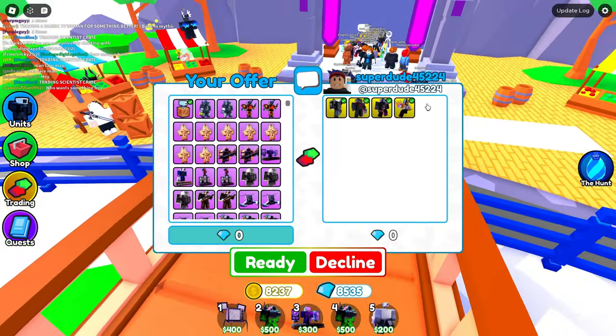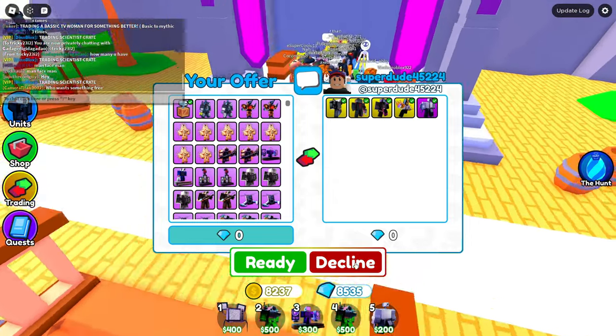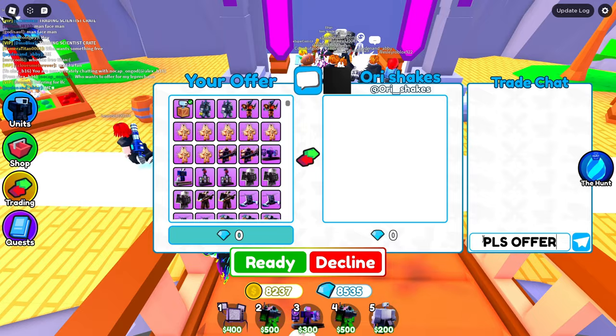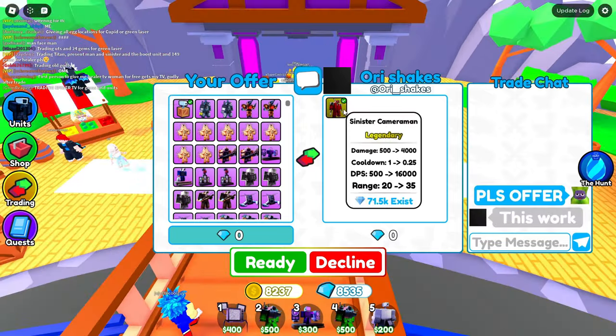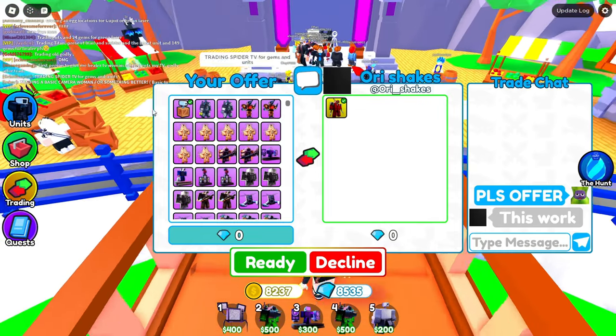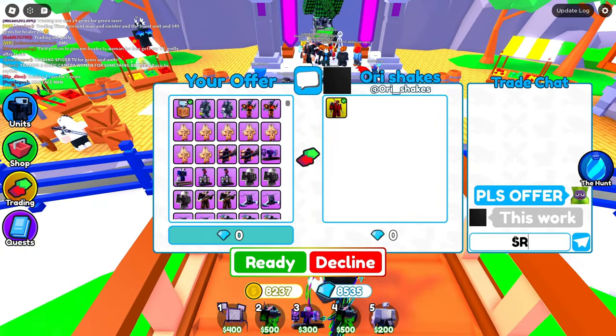All right, first trade — I put down the Scientist Crate. He's putting legendaries. Yeah, this is worth way more than that. Second trade, I put down the crate and say please offer. He's putting a Sinister Cataman, which is the rarest legendary — only 71,000 exist — but I think we could still get better, so I'm gonna say no.